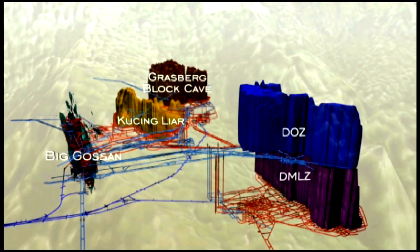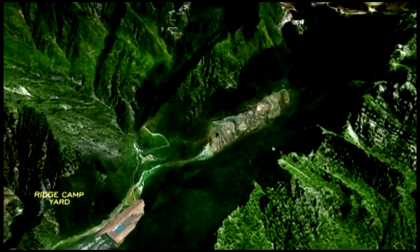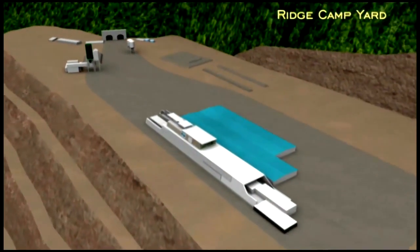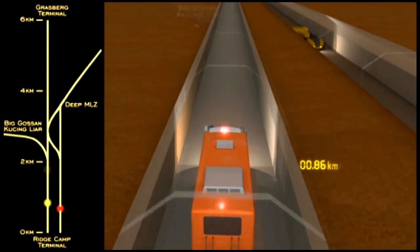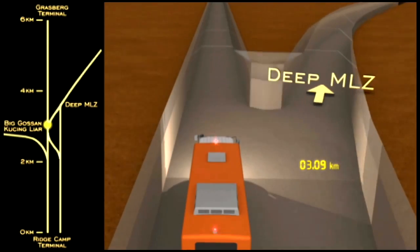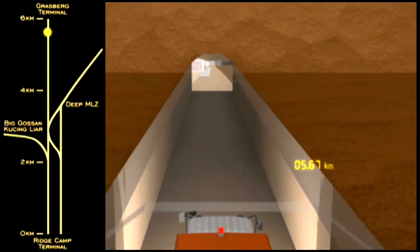Development of the underground resources began years ago with the development of the AB Adits to access these massive ore bodies. Our journey from the surface to the Grasberg underground ore body begins at Ridge Camp Yard, where we enter the AB Adits and travel to the Grasberg terminal. Along the way, spurs off of the main Adits lead to the Big Gossen and, ultimately, Kuching Liar, as well as to the Deep MLZ. These Adits serve as our main access for people and materials in and out of the underground.